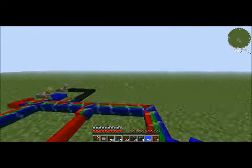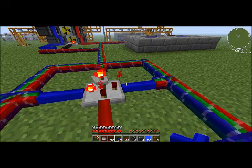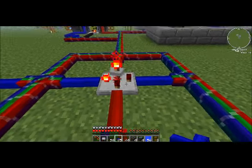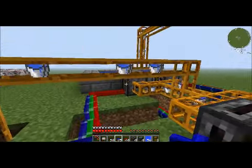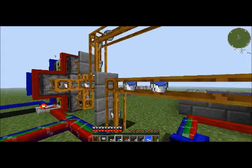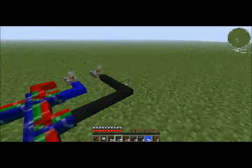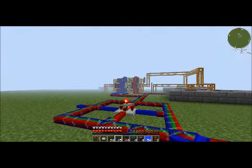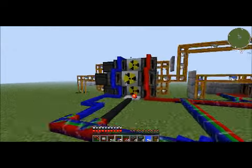How does this all work? Sequencing over here. Blue cable fills the reactor, red cable takes empty buckets out. It's also hooked over here. Red cable sends buckets through the system, blue cable fills the buckets. Very simple. And of course, the black cable — what would that be for?